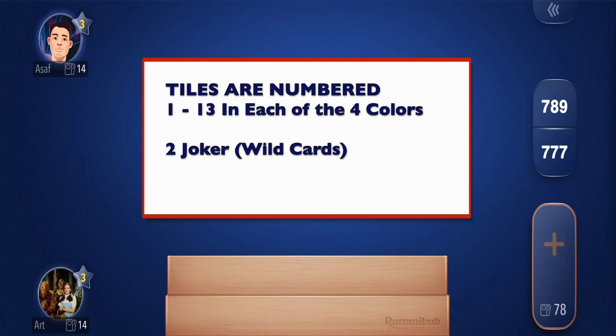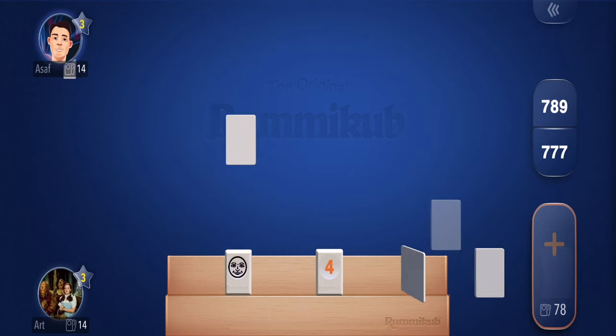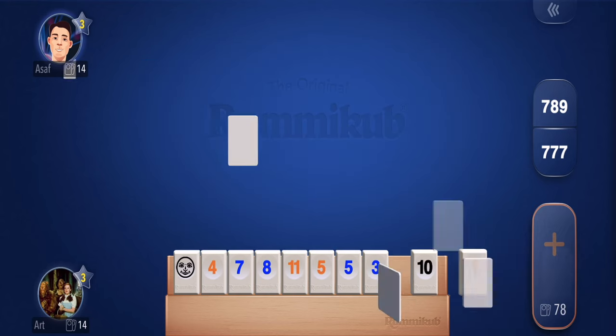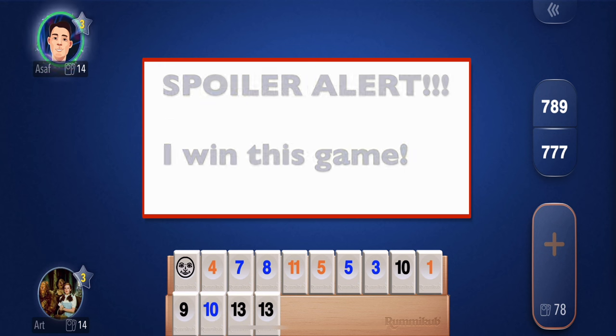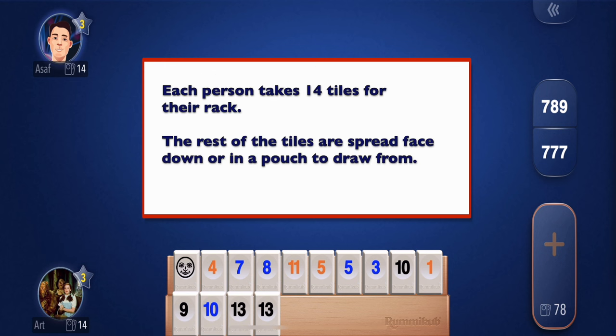The tiles are numbered 1 through 13 in each of the four colors, and there's also two jokers. To start the game, each player takes 14 tiles and puts them on their rack. The rest of the tiles are spread either face down on the table or in a pouch to draw from.